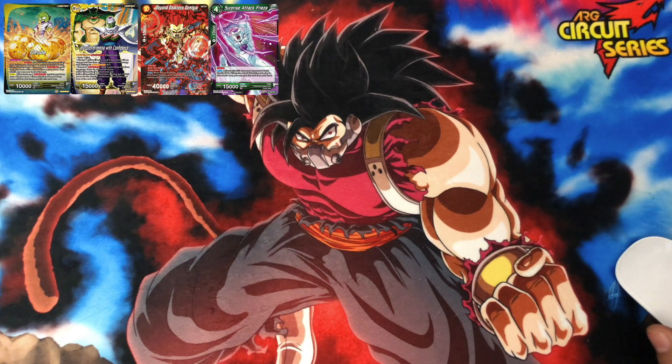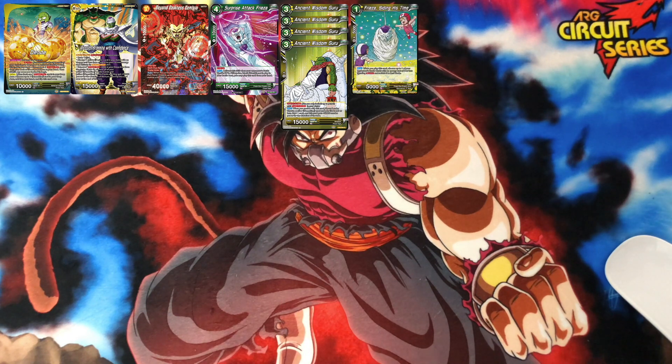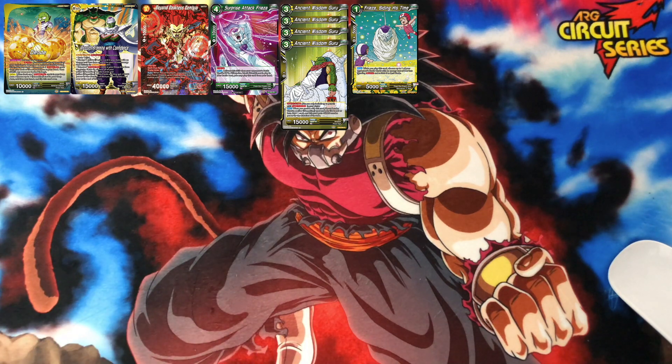We got one green card, which you're just going to be bringing out when you KO any card. It's none other than Frieza Surprise Attack. Activate the skill when your opponent's battle card is KO'd — if Frieza Surprise Attack is not in play, you may play this card from your hand. It's a one-drop, running only one of these. When you play this card, choose one of your opponent's battle cards with an energy cost of two or less — ignoring barrier — and switch it to rest mode. That gets around the two-drop Goku and all that other stuff that has barrier.